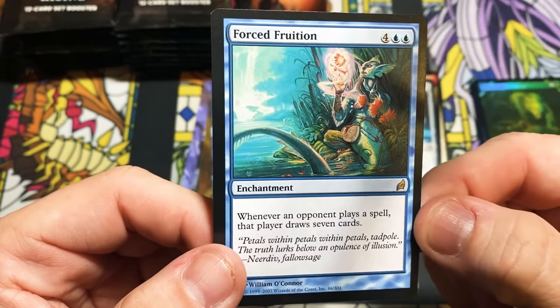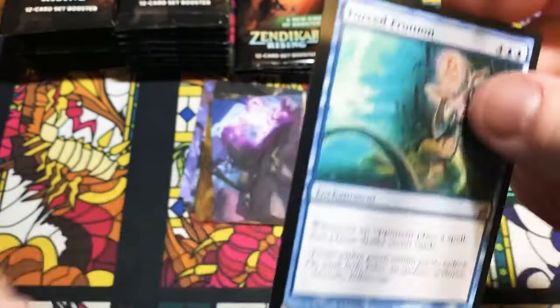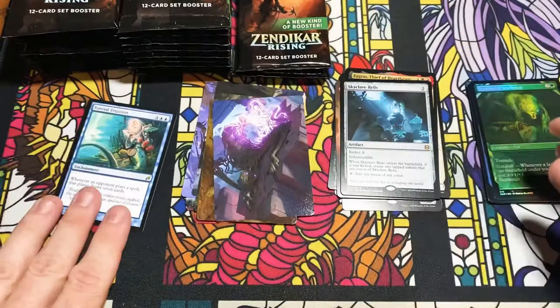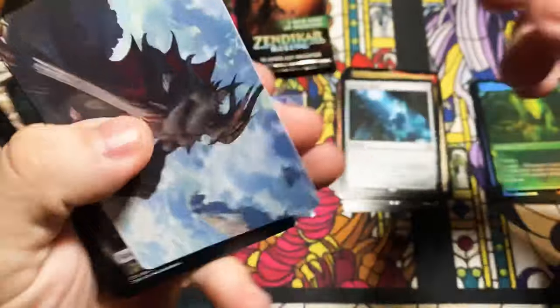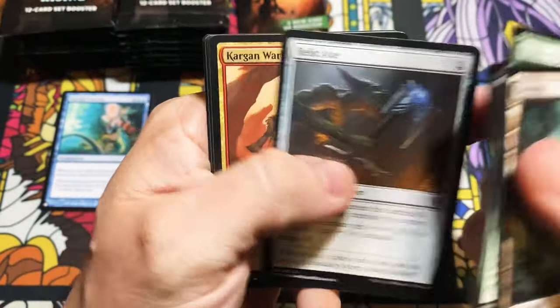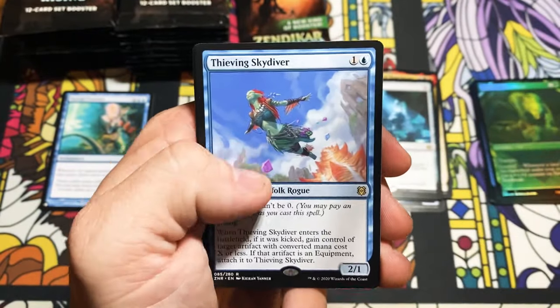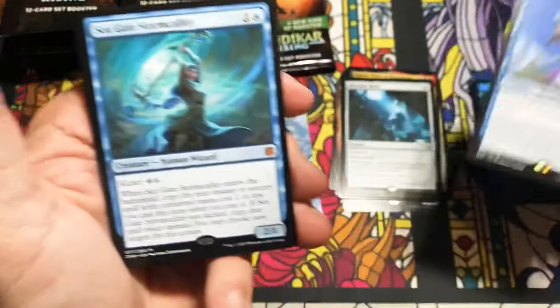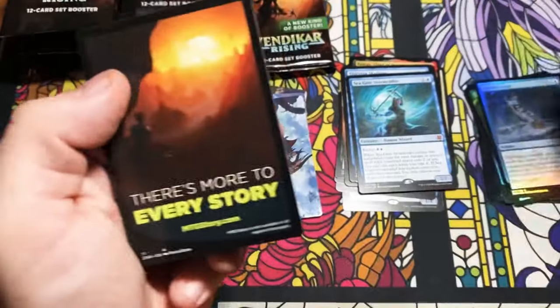Force of Fruition out of Lorwyn — whenever an opponent plays a spell, that player draws seven cards. I think that's a good hit. It seems like any of the Lorwyn rares are worth money because those sets were so short-printed. That was kind of the dark ages for Magic — Lorwyn, Eventide, Morningtide — those sets are very short-printed it seems like. We got a rare, a Stormcaller mythic, and a Glacial Grasp all in one pack — that's a good hit.